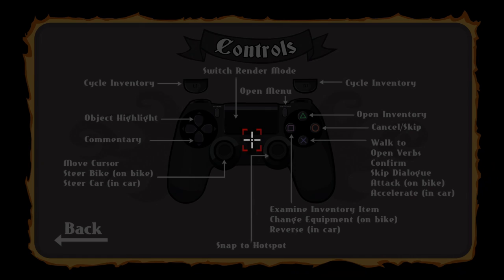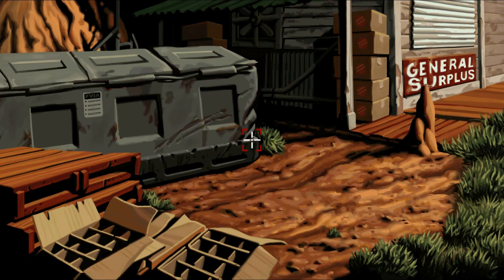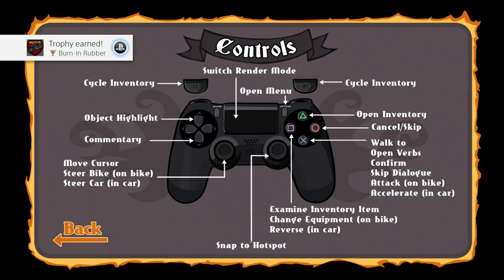Now you're going to get the controls come up on screen — you can take a look and review them. Next we're going to be earning a trophy that involves staying idle for around three minutes. This trophy is called Burn In Rubber. It's similar to a Day of the Tentacle trophy but this doesn't involve waiting for a random animation — it's just going to pop when the screen saver comes up on screen. Just leave it for a few minutes.